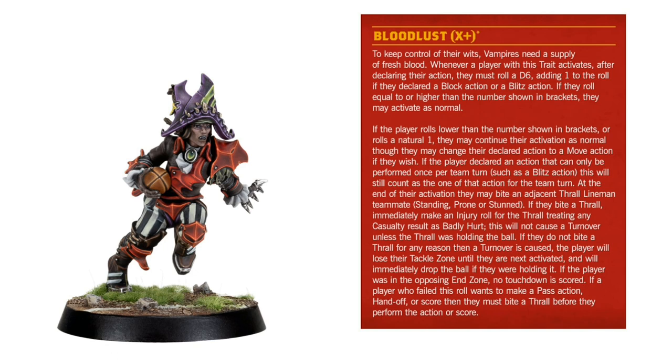For all vampires with Bloodlust, whenever a player is activated after declaring their action they must roll a D6, adding plus one to the roll if they declared a block action or a blitz action. So if you've got a Bloodlust of 3+ you're rolling a dice for a pass and hoping to get a 3+, but if you're in a blitz action that 3+ becomes a 2+ because you're adding one to the dice roll. If this succeeds, Bloodlust is not triggered and everything continues as normal.